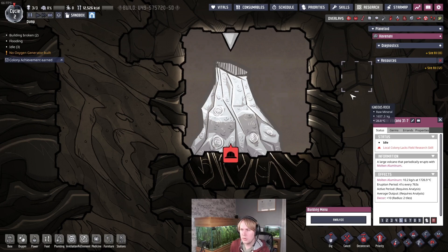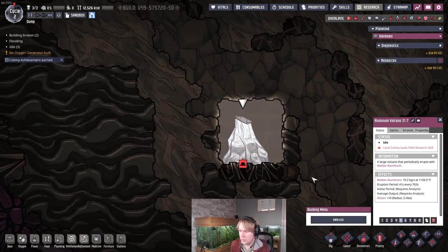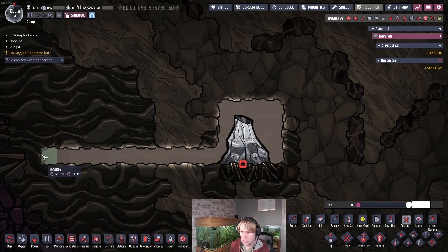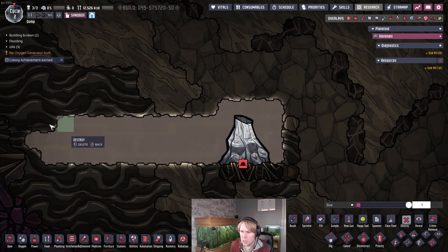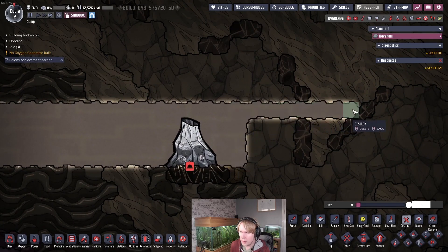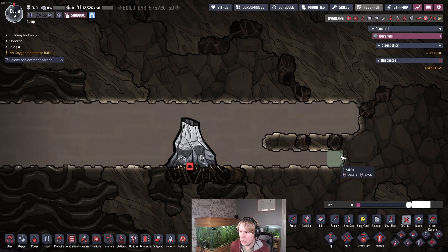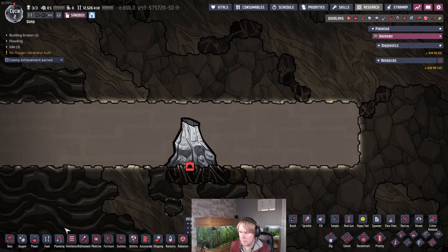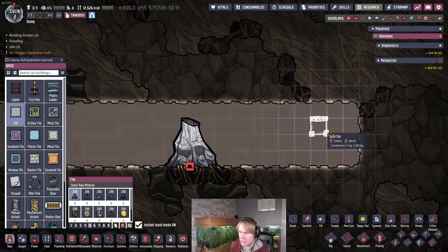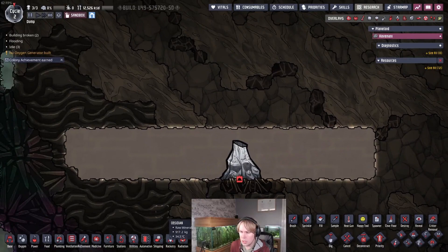So how are we going to do this? First, let's clear out some space. You'll want to do all of this in a vacuum. If the volcano is buried, you'll want to make a vacuum by tiling in an area sealed by a liquid lock, using tiles to delete the gases as you go, and then dig out the vacuum from there. Or you can just pump it out with a gas pump.